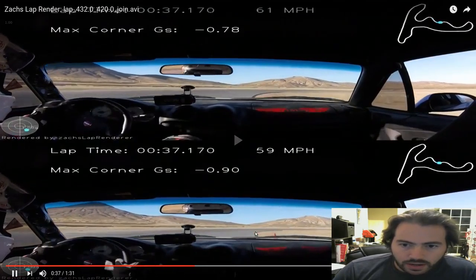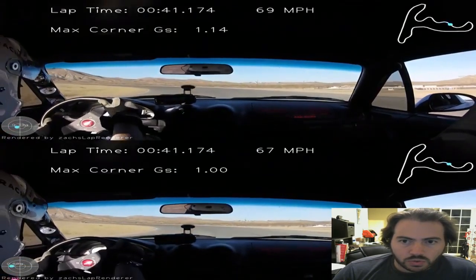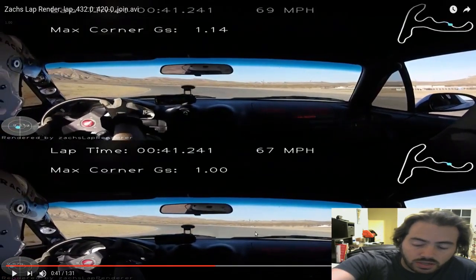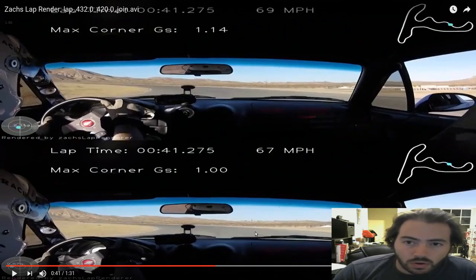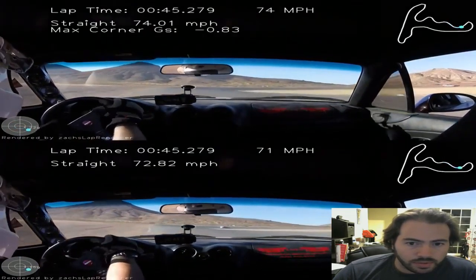Let's see whether that carries through towards the bowl. You also notice the speed differential on the top — probably due to being a little more aggressive with the throttle there. It's not much though, just a couple miles an hour here or there, but that's what it's like with Miatas.